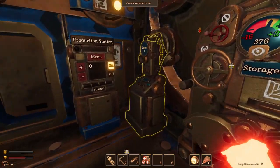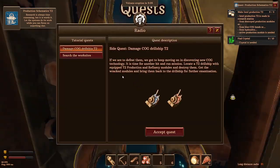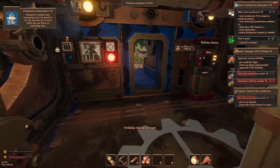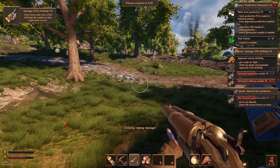Let's come over here and go to the phone and talk to Captain Birdseye because he had a few things. We've got production schematic tier two - we're going to just accept all of those. Side quest: damage cog, drillship tier two, and worksite side quest. Let's take both of those. We've got more enemies coming in as well, so these guys are probably going to be tougher.